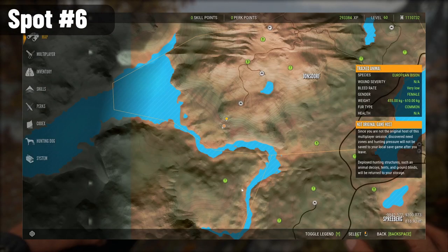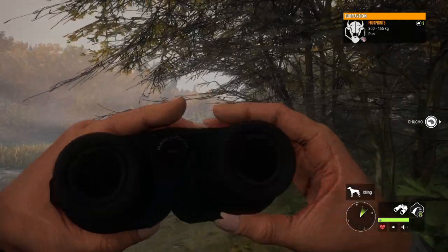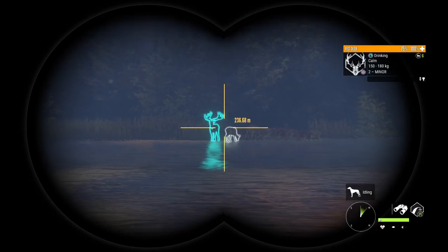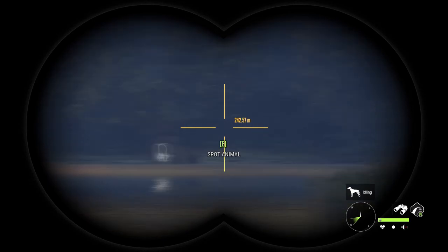The next underrated location is here on Hirschfelden. It starts around here, then it continues up here, and it finishes on this area. It is a great location for Red Deer, good for Wild Boar, and decent for Bison. You can start on this outpost and then do this route — you will find plenty of tracks in the morning, ideally starting at 5 AM. Even though I've gotten only one Diamond here, I've seen plenty of max estimates, especially Red Deer, so it's definitely a spot that deserves more attention.